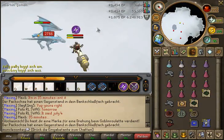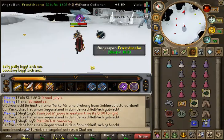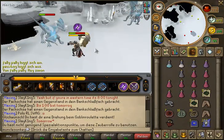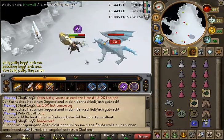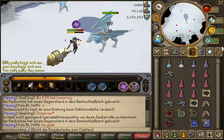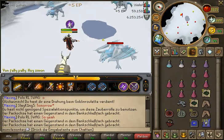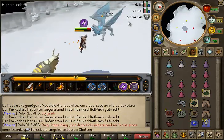Obviously you do need 85 Dungeoneering, and preferably a Chaotic Weapon to actually kill these. Without a Chaotic Weapon it's just not very effective, because you can't kill them fast enough. With a Chaotic Weapon, if you attack one at a time, you can kill it before the orb goes around it. I was just using Turmoil and Soul Split, and then Extreme Attack and Strength, so I wasn't going all out with Overloads or anything, and I was just wearing Bandos.